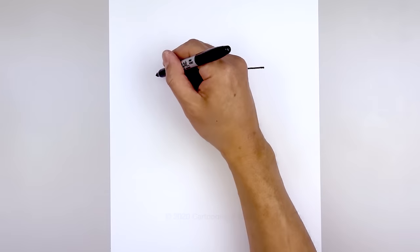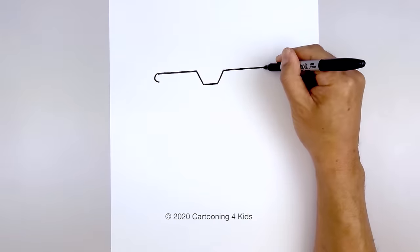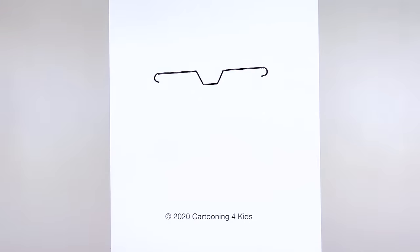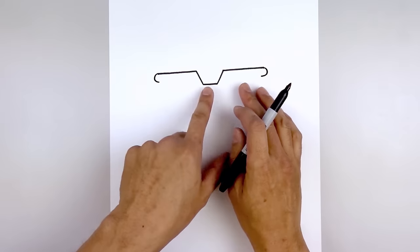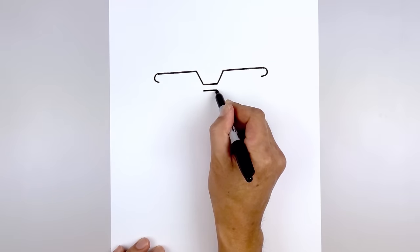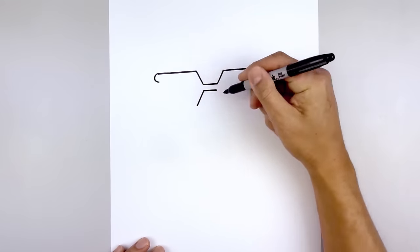Let's round out the top corner of the glasses. Starting on the left, I'm just going to pull this back around and in, and do the same thing on the right side. Let's go back to the center and draw the bottom edge of the frame. Starting on the left, draw another straight line going out. Then from the ends we're going to angle down and out towards the bottom of the frame.